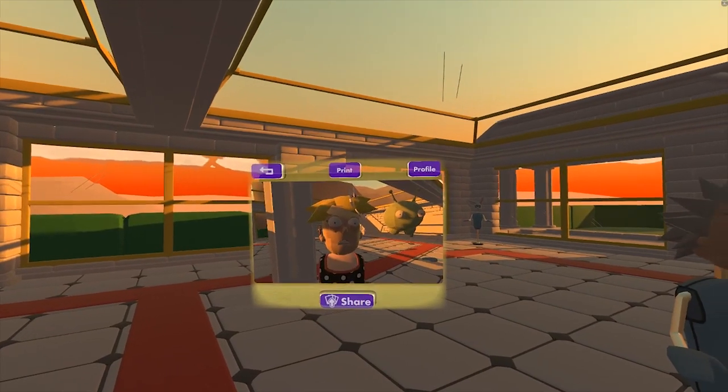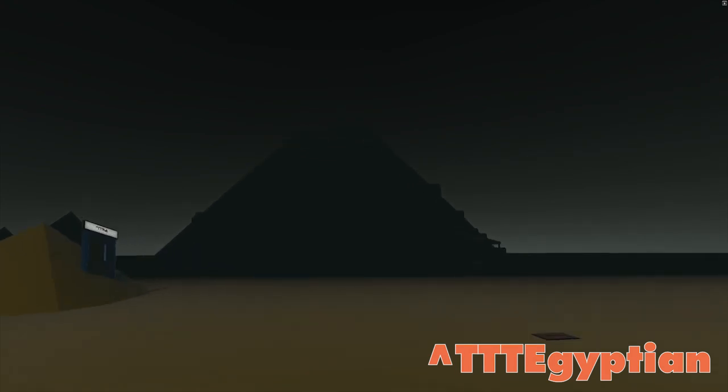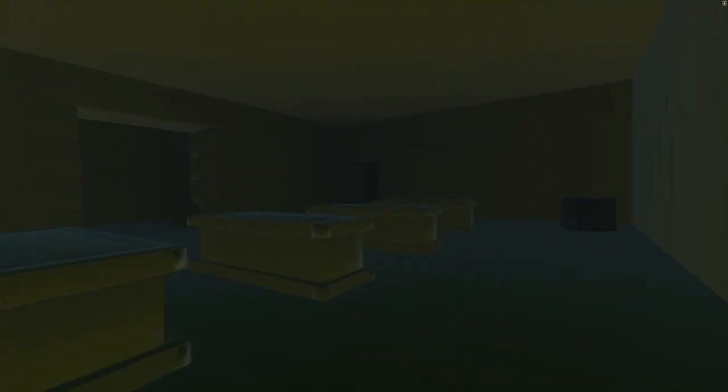TTT Egyptian is the new map I've released for TTT. It uses the same circuitry but runs a bit smoother in how you join the game — screen mode was causing players trouble, and TTT Egyptian resolves all that. It's a much more confined, enclosed map with more thought put into the design, and it has special easter eggs as well. I'm using the new spooky night skybox, which creates that sense of not knowing what's lurking nearby, keeping you on edge.